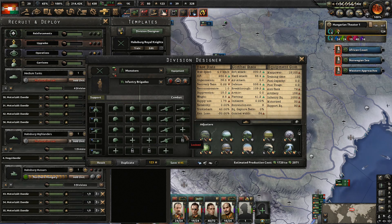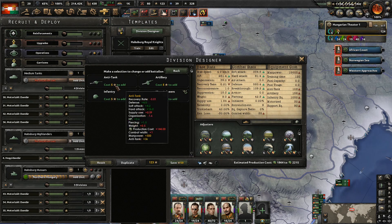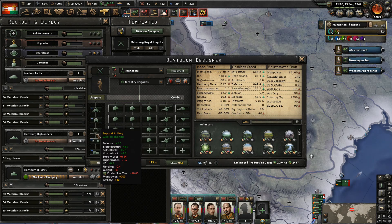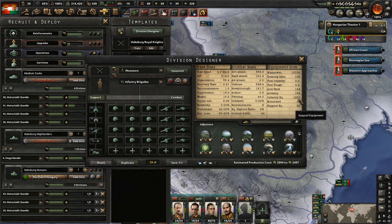We could do another two additional anti-tanks — you know what, I think we will. Make sure these guys have a decent hard attack. The piercing is the most important here, though the piercing is not great. But it'll have to do for now. Remember, we do have to upgrade these as well. So let's just go into infantry for the rest. Beautiful — these will be our 40-width division designs. I don't think anything else needs to be changed. Let's go ahead and save this design and give them a different icon.